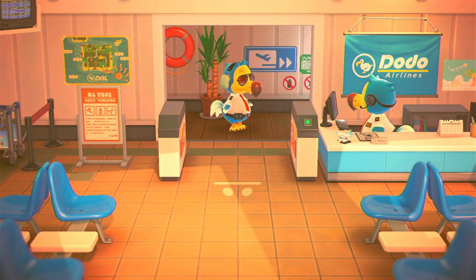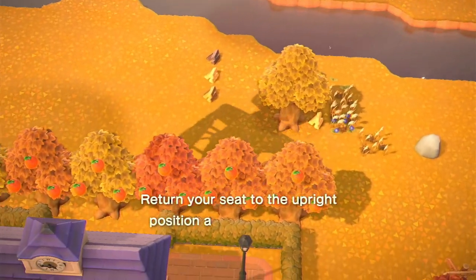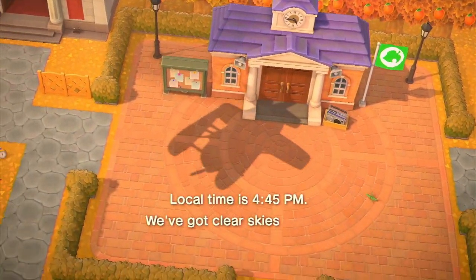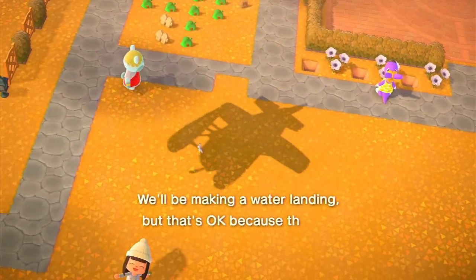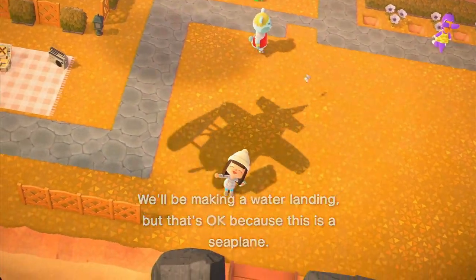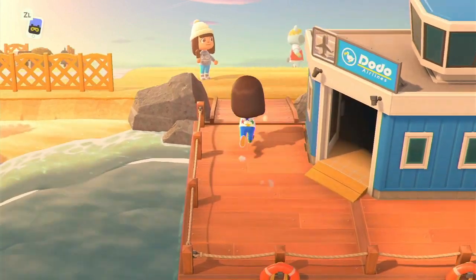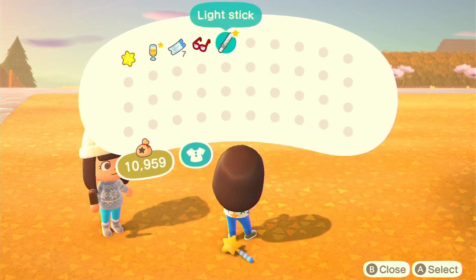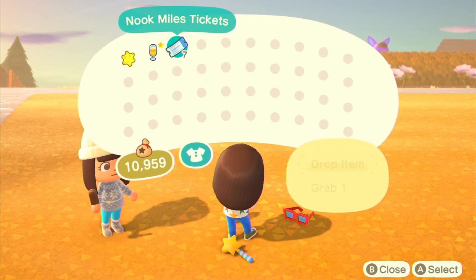Now that we're on our way over to the island, you need to make sure that you have whatever you want to duplicate in your pockets at this point — you need to take it over to the island with you. Then you're going to drop all the items you want to duplicate on the island. Don't worry, you'll get them back — you'll actually get double the amount.